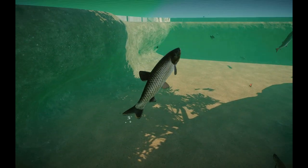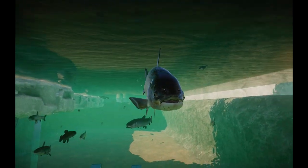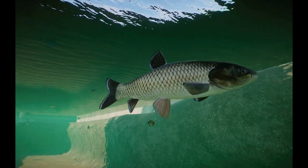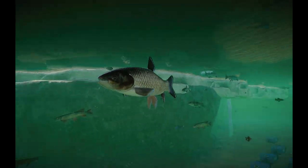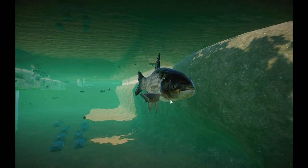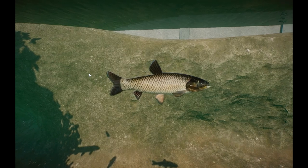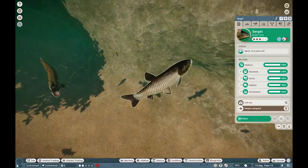Moving on, we have the Grass Carp — another carp species from Fishing Planet. These guys are from the Amur region, so a lot of Mongolia, China, Russia, and Korea. They're often used as food. They have a really beautiful texture with gorgeous scales and different colored variations. These guys would pair nicely with your Amur Leopards if you want an Amur section.